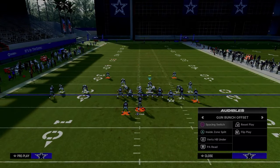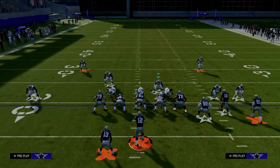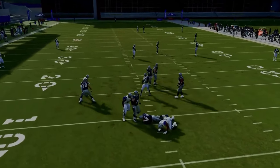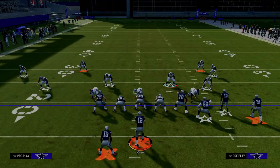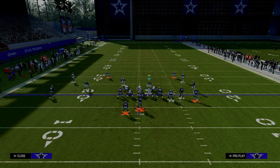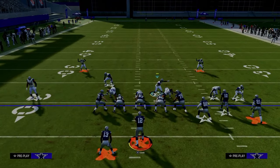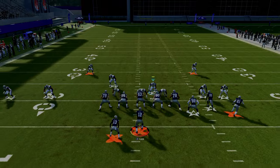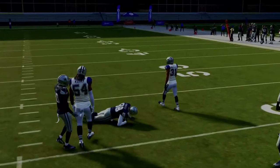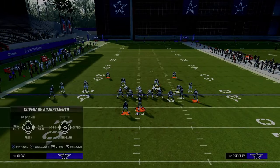This is going to do a very good job of defending any kind of flood concept to the bunch side. You'll also oftentimes get nice pressure up the middle, and the outside third will do a really good job of defending the corner route on the right-hand side. The purpose of the vertical hook is that if they want to run verticals, the hook will actually lurk the tight end wheel and the running back underneath. That safety coming over the middle has deep in zone KO — that's a very important ability to this defense.